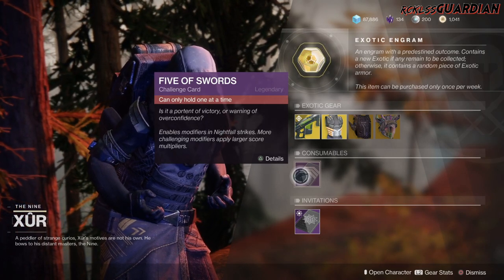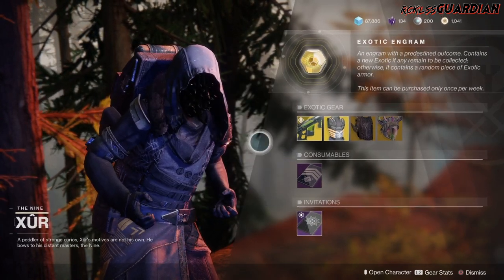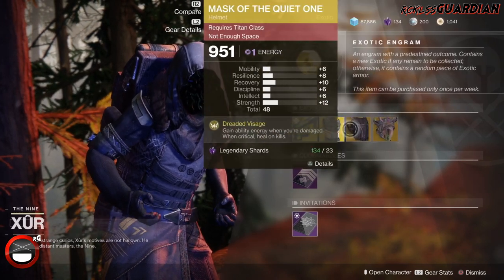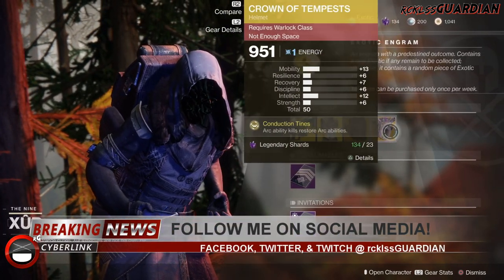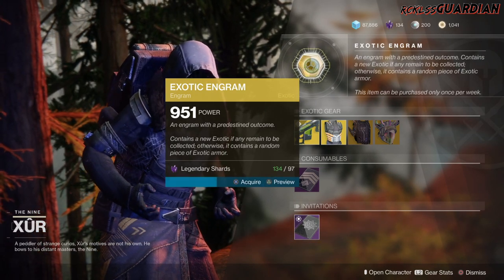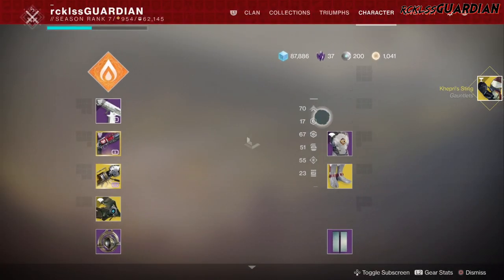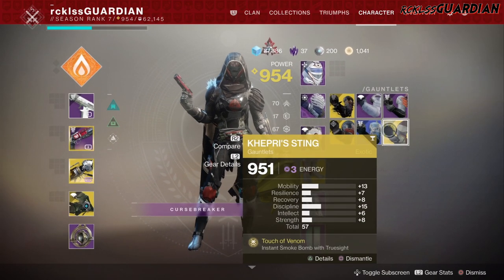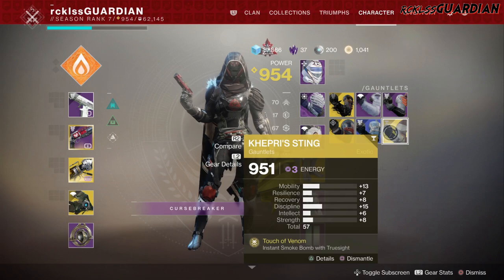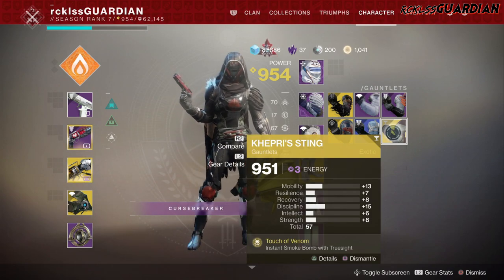Now for the consumables: we have your Five of Swords, which is your Nightfall Challenge card, and then your Invitation of the Nine — from which I will never ever complete ever again because I don't see the point in it. Go ahead and buy these if you do not have them before popping the Exotic Engram, because you do have a chance to grab these in your Exotic Engram if you do not already have them. Let's go ahead and see what I get this week from the Exotic Engram — Capri Sting. Now I already have one of those; it's probably in my vault and it actually has a total of 57, which is great, especially with a plus 13 in mobility and a plus 15 in discipline. However, I do feel like this exotic needs a little bit more oomph to it, but we'll see what happens.